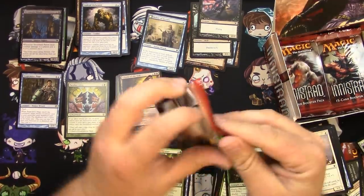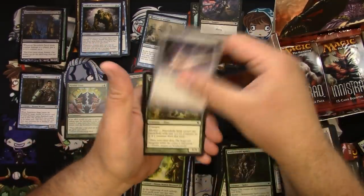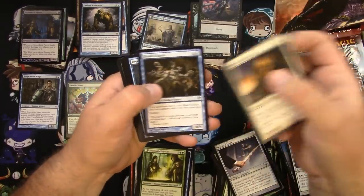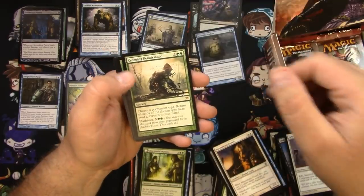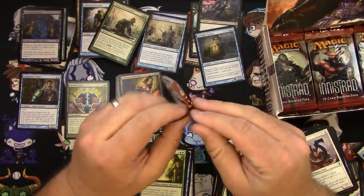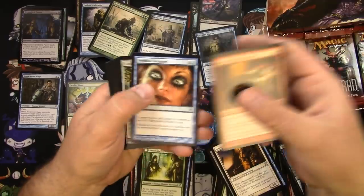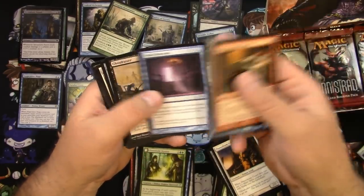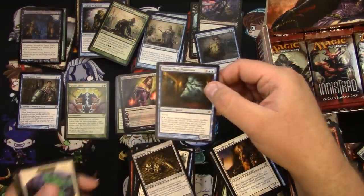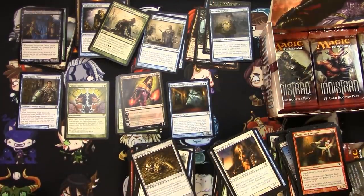Got the best stuff you would want out of here. Invisible Stalker — we'll take that — and a Creeping Renaissance, nothing too crazy there. Viper, Evil Twin departure. Flail, Haunting, Gallows Warden, and a Mirror-Mad Phantasm — so there's another mythic. This one's okay, nothing too out there but it's good.